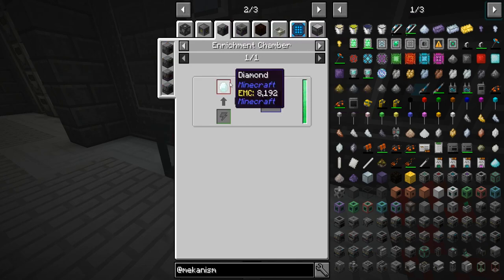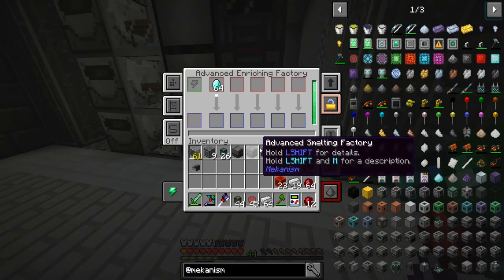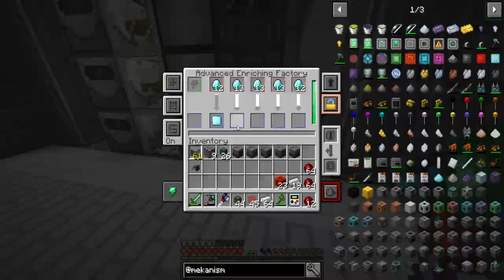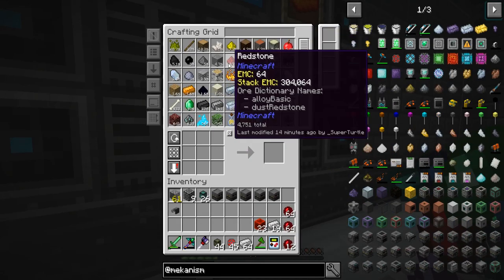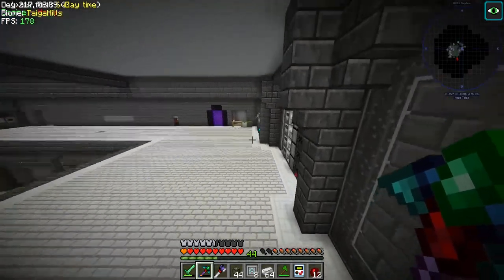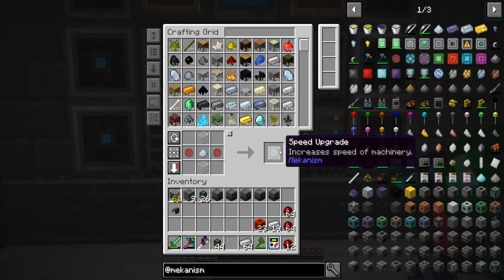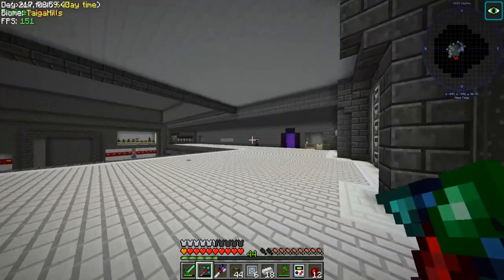Energy enrichment chamber. Aren't you an enrichment chamber? Just a stack of diamonds — nothing too crazy. We've got all of the things in the world we could ever need. So we're going to throw some redstone in. We just made a whole bunch of these. Upgrades — boom. We're going to upgrade all of these. We're going to need a lot.